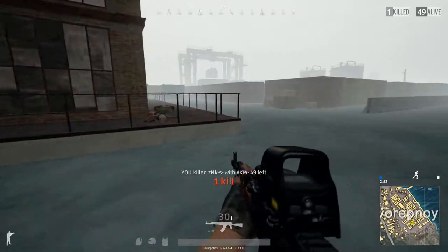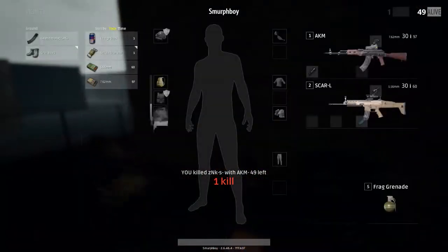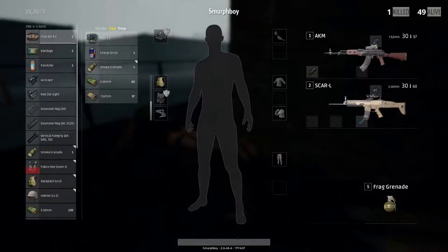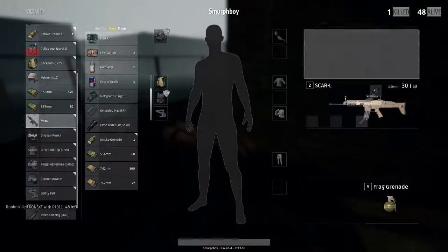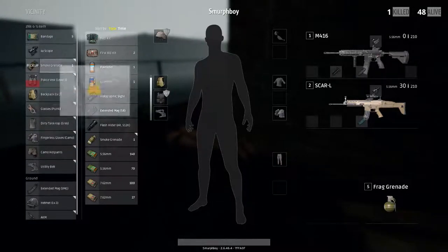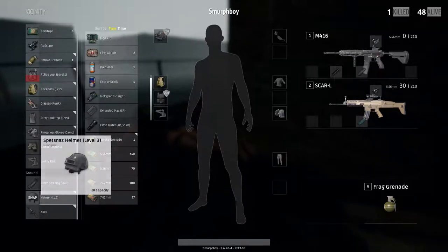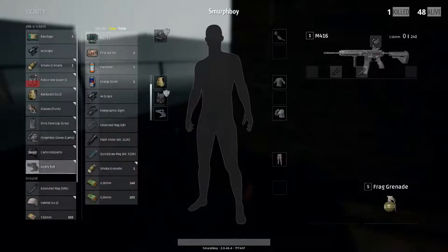He's just come running out. He was firmly in looting mode, wasn't paying attention, and he's paid the price. I nicked some of his gear — he's got some meds and a few other bits and pieces. Now you start to think about what we're going to do next, and primarily about the circle. The circle's down at Promorsk, so we need to start thinking about how we're going to get over there.